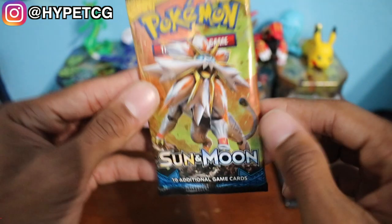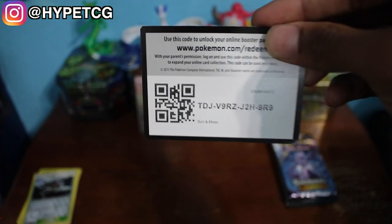Next we have a Sun and Moon base pack with the Solgaleo right there on the front. Here goes a code for you guys.